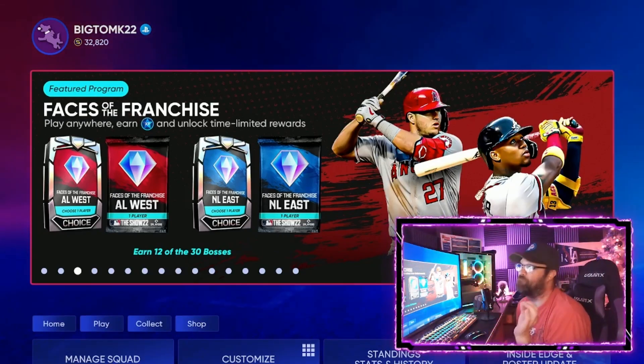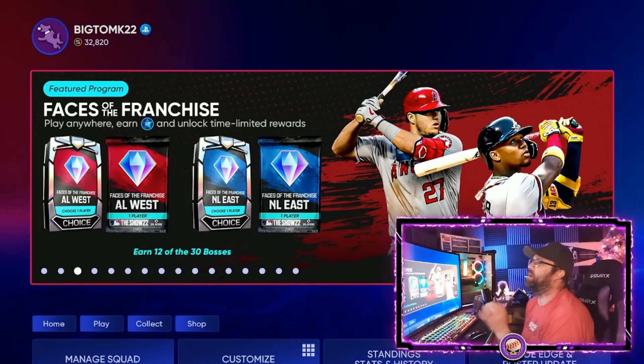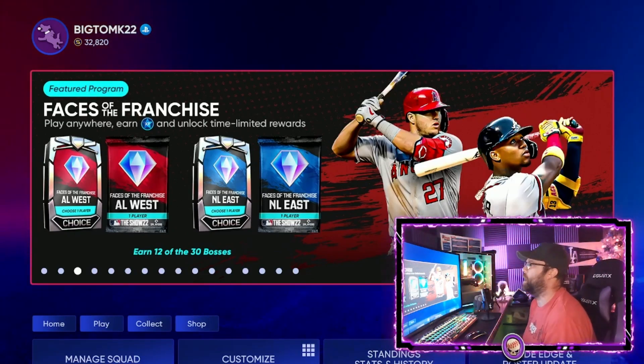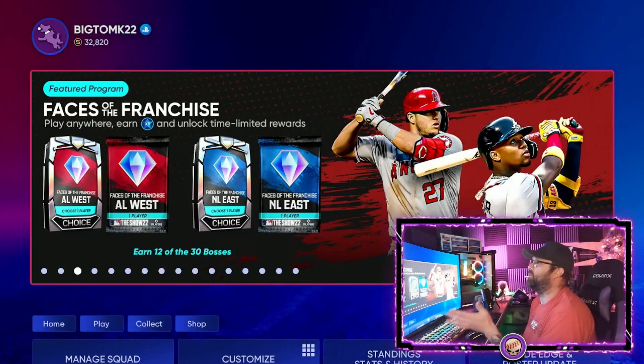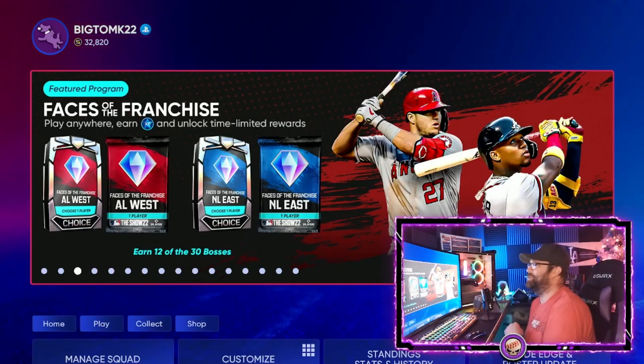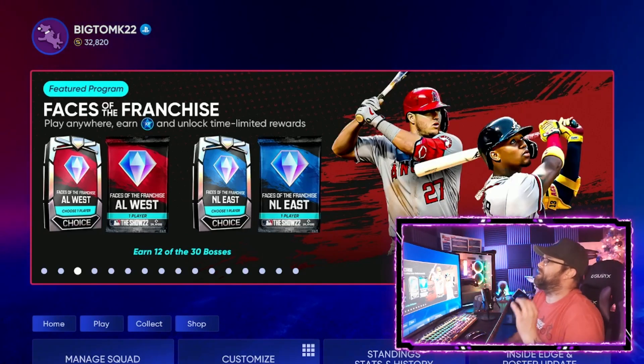The Face of the Franchise is the first program — they're going to have multiple programs throughout the year. You can earn 12 of the 30 bosses just through completing this program. You might get Trout, you might get Ronald Acuña Jr. Pretty cool stuff, so let's dive right into the fastest way you can possibly get through it.